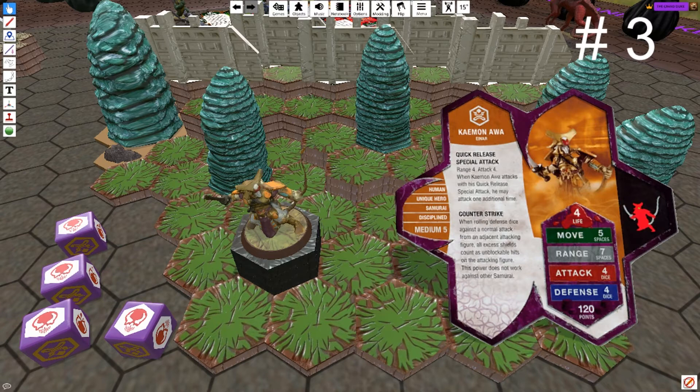Top 3, here we go. Number 3, Kamenawa. With a strong range of 7 and attack of 4, he can be a menace to those who want to approach him. If they reach him and are engaged, his 4 defense with Counter-Strike is never easy to conquer. Additionally, he has a close-range double attack special. He's simply a solid hero any way you put it, and he's one of my all-time faves.